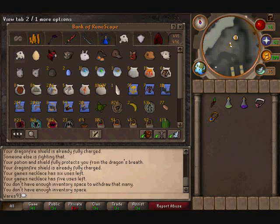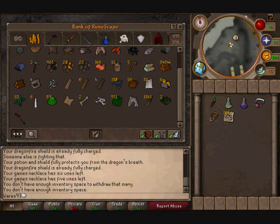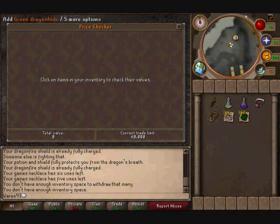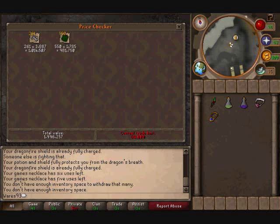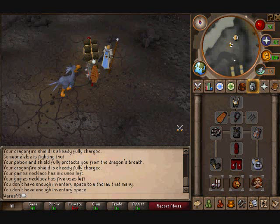That's about how much you get every time. It took me around two hours to get this amount of stuff — 256 bones here, and the other 300 I already sold for about a million. That's almost two million right there in total.